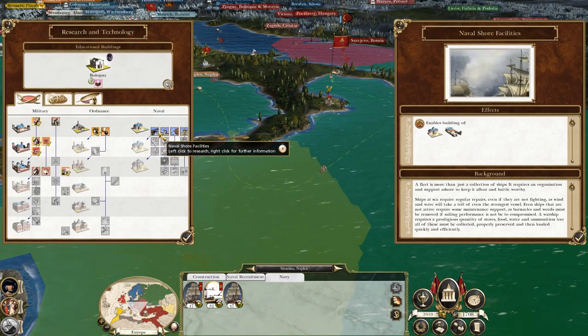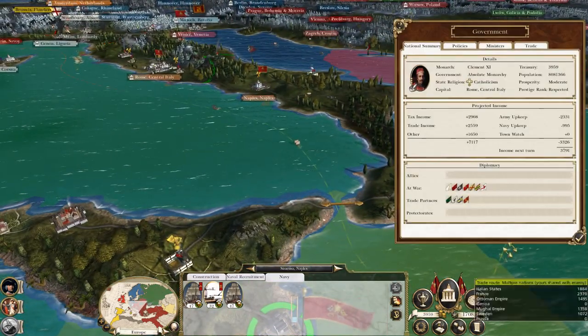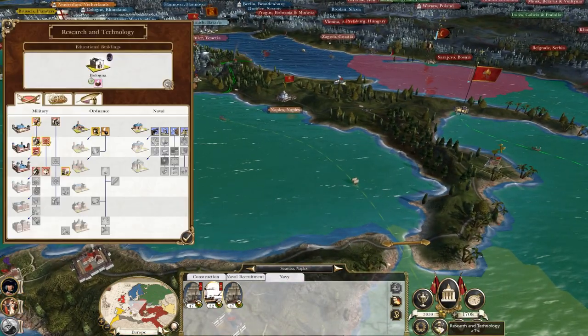That's why I want to send privateers out to deal with these loose stragglers rather than my actual ships.